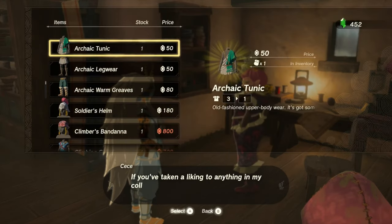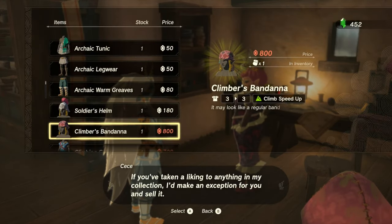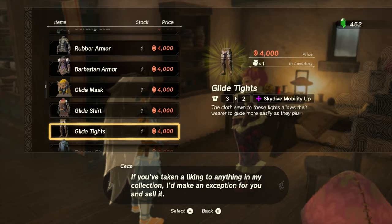If you accidentally sold a special armor that can only be found and not bought somewhere, you can purchase it again at Hateno's Arbor Shop.